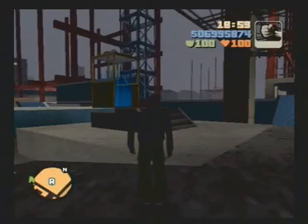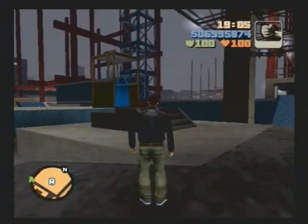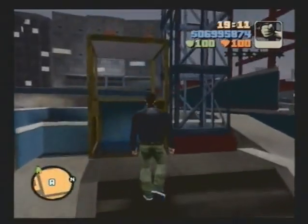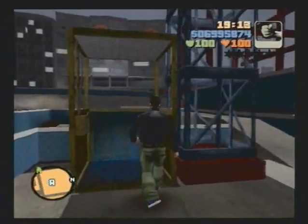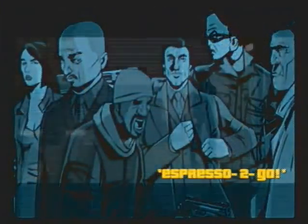Hello everybody and welcome back to another part of Let's Play Grand Theft Auto 3. This is the part where we're gonna do a fun Asuka mission at the construction site. This is the second mission of hers at the construction site — the one called Espresso 2 Go.